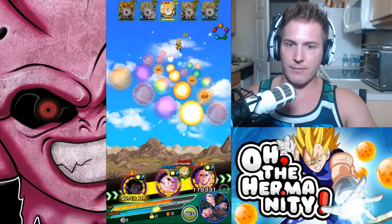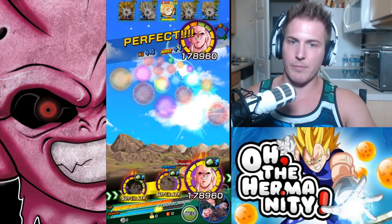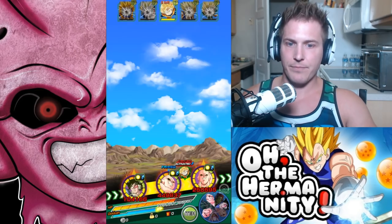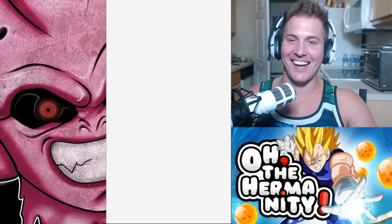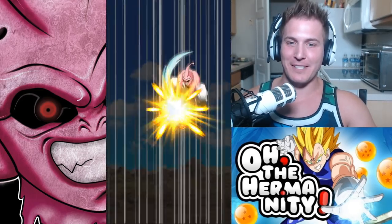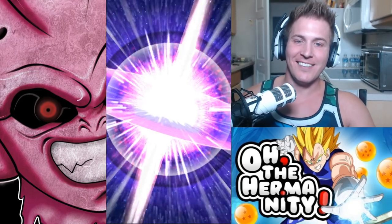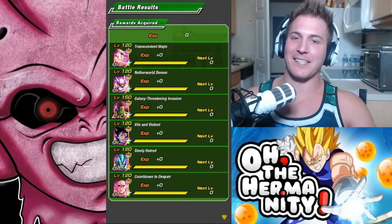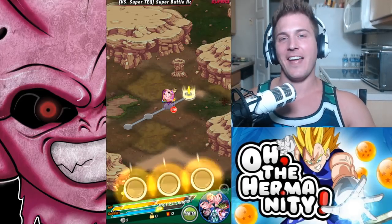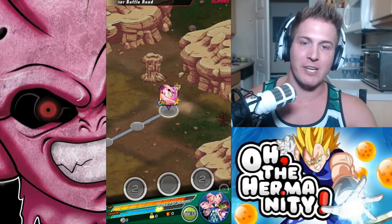What do you guys say? He might even get stunned right now. You're not even going to be able to defend yourself, Gohan. Look at that — I called it! I said Kid Buu would take the glory. And there you guys have it — that is how you beat Super Battle Road with an Extreme Int team.